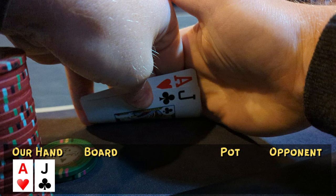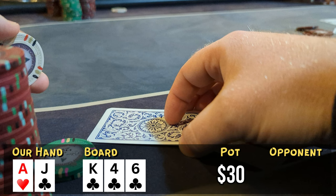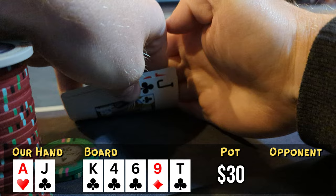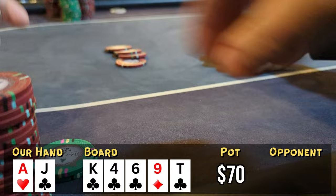Looking down at ace-jack offsuit from the small blind, we see the same player from the hand before open to $15. I call and we go heads up to a king-high all-clubs flop. I check, he checks back. Turn comes the nine of diamonds — we check, he checks. River comes the ten of clubs, so now we have a flush. I check, he bets $20, we call with a decent-sized flush. Unfortunately he shows the ace of clubs, so he has a higher flush. Pretty frustrated now, down to around $150 from our $500 buy-in.